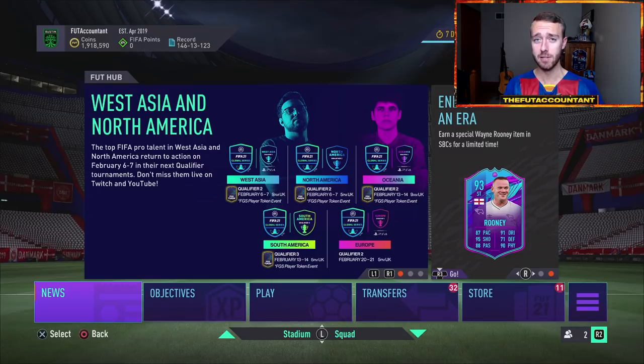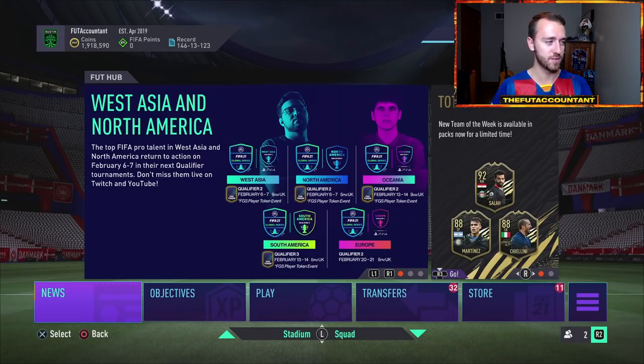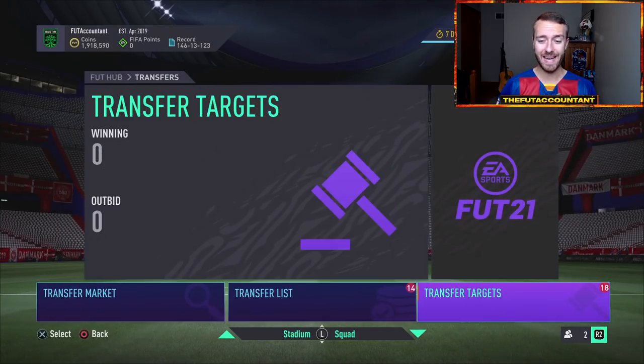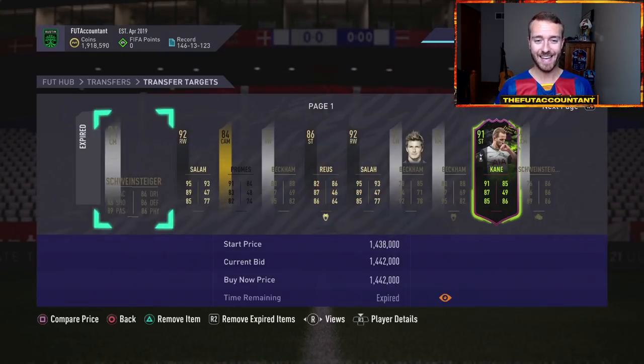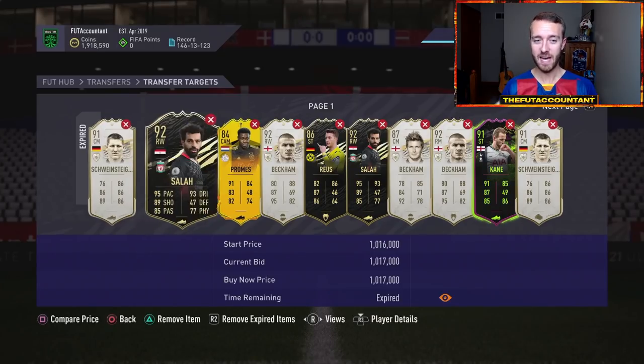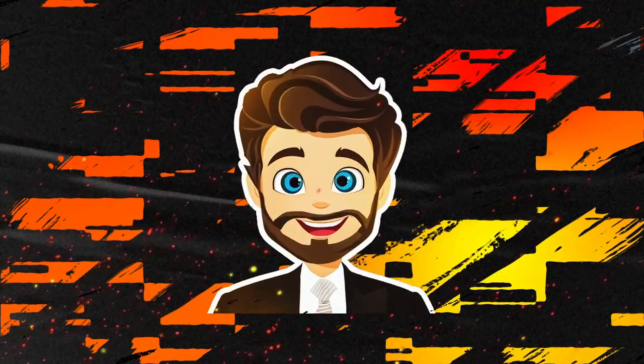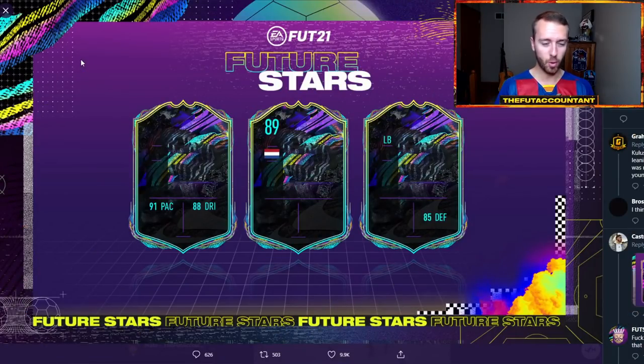First thing I want to do is take a look at the loading screen, talk about that, the card design as well that we've seen, but then also talk about the market movements I'm expecting for today. Some of the stuff we've already seen yesterday with team of the year prices dropping a little bit, icons being extremely high, and some market movements I think you'll see with this week's team of the week and other out-of-packs special cards — and how we might be able to make some coins today as well as predictions for content. It's a normal promo Friday so you know we're getting some cards in packs.